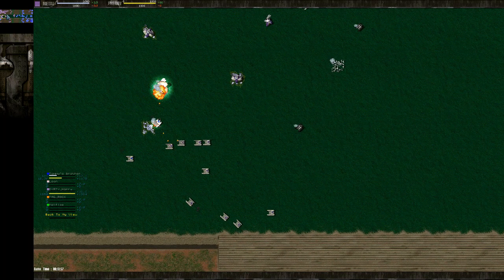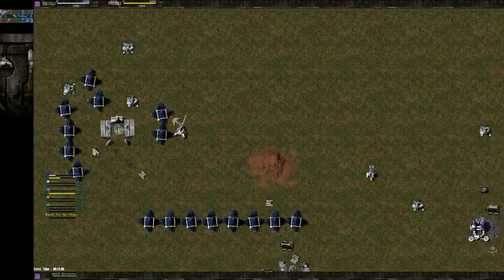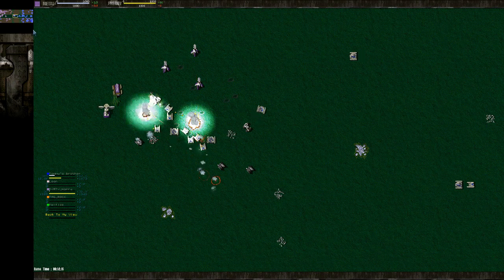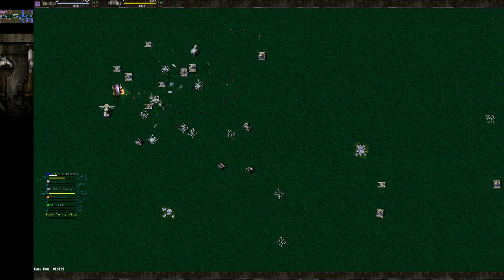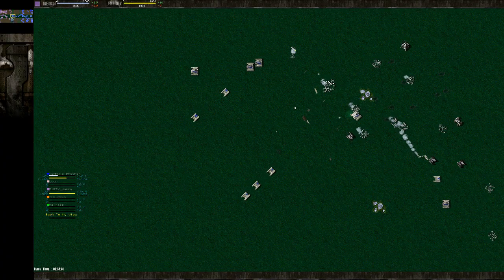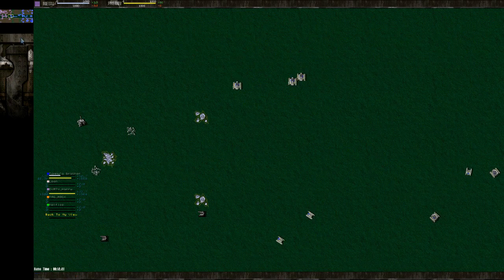You've got a whole bunch of flashes and Panthers and there's only five LLTs and a construction vehicle there — that's not much for Harry. Having that second T1 vehicle lab pumping out flashes earlier in the game pretty much gave you the ability to raid and push right here, because without that I think he'd be pushing on you instead. It's good to be attacking all the time so you can expand freely.